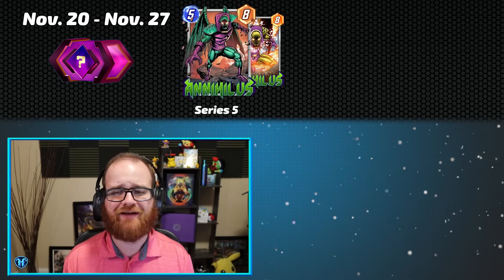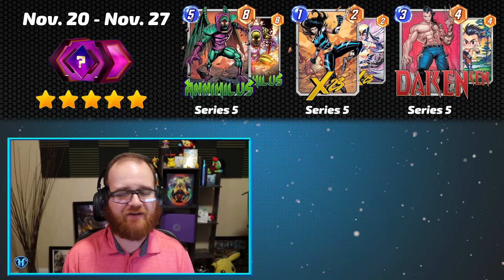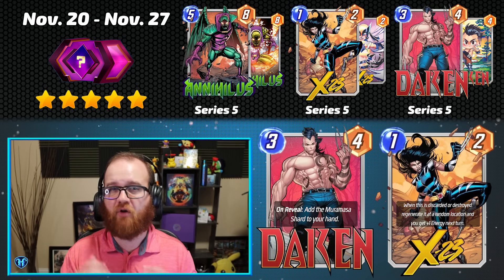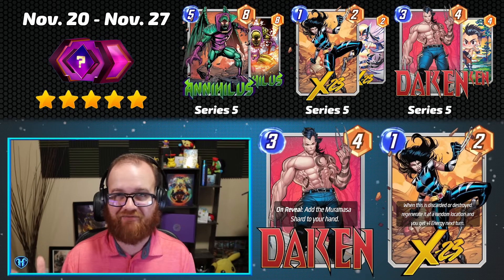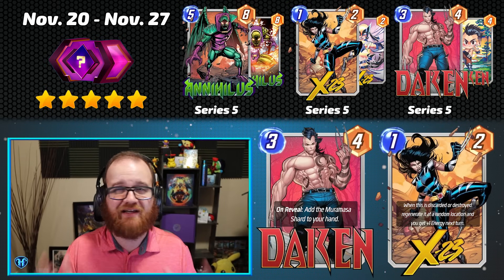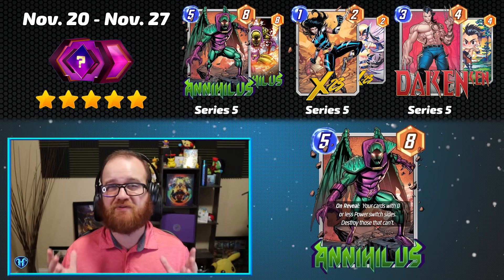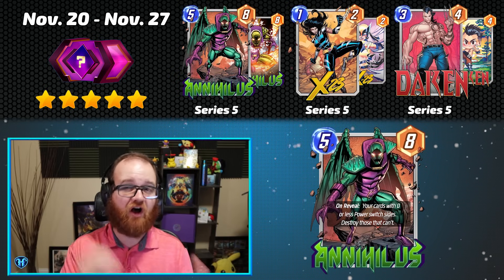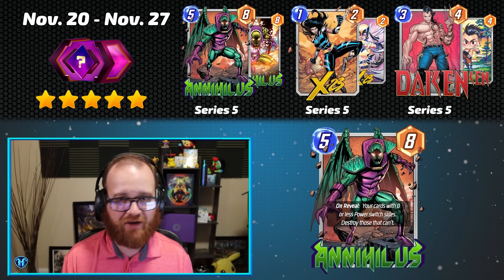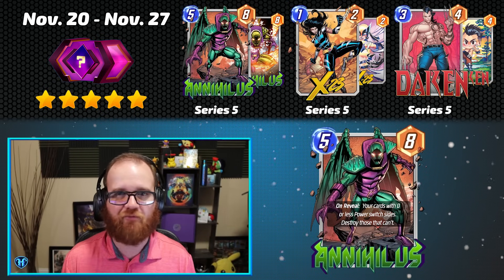Our next Spotlight Cache running from November 20th through the 27th contains Annihilus as a brand new Direct to Series 5 card, and then Daken and X-23 as returning Series 5 cards. Overall, I'd give this cache a rating of 5. It's got all Series 5 cards in it, and Daken and X-23 have both been format staples at various points of their tenure in Marvel Snap — both the Destroy and Discard decks are better when you have these cards in them. This Spotlight Cache could potentially even move up to a 6, making it one of the best in these weeks, because Annihilus is potentially a new big bad to Marvel Snap based on its lore inside of the Marvel Universe. We won't have confirmation of that until we get closer to its release, so if you're looking at this around when the Spotlight Cache is coming out, check the comments down below because I'll pin something around then if we get that information one way or the other.